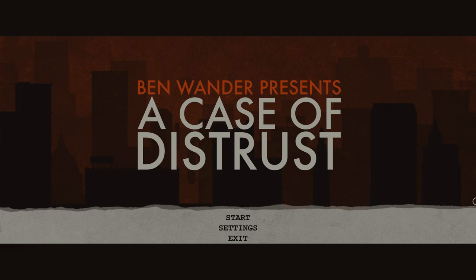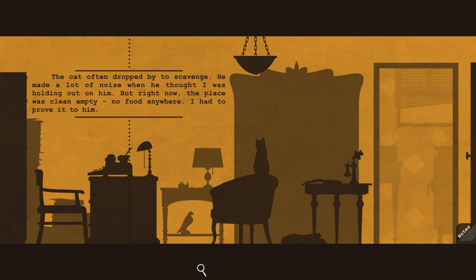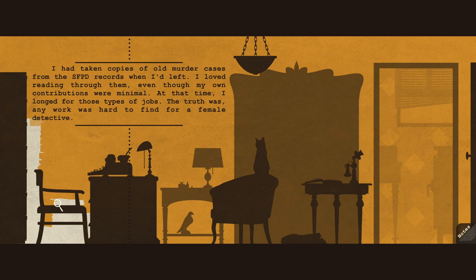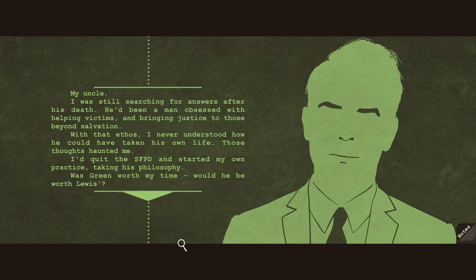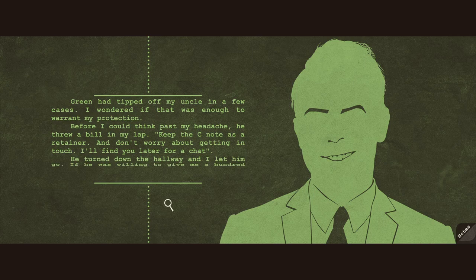A Case of Distrust is a narrative-focused noir detective game from developer The Wandering Ben, released in 2018. It's set in 1920 San Francisco, and puts players in the role of private detective Phyllis Malone. Players are given a case involving bootlegging and death threats, which instantly pulled me into the game. Talking to characters will unlock insight into the case as well as different clues, and you'll have the opportunity to use these clues to get more information or spot a contradiction in their story. It's very reminiscent of the Phoenix Wright series, and it's perfectly used in this setting.